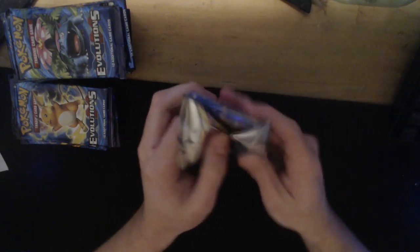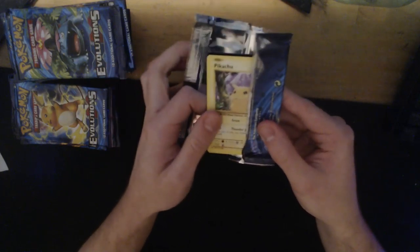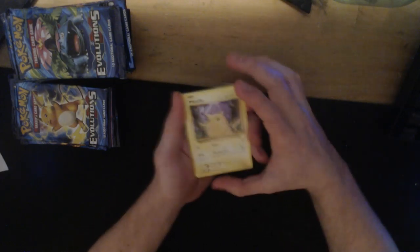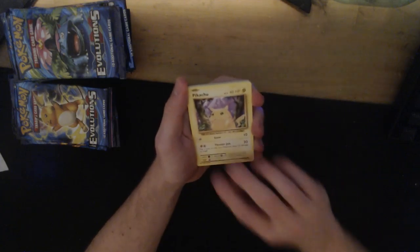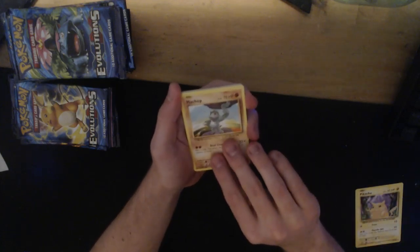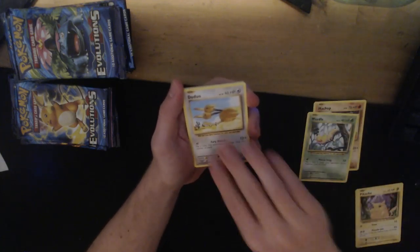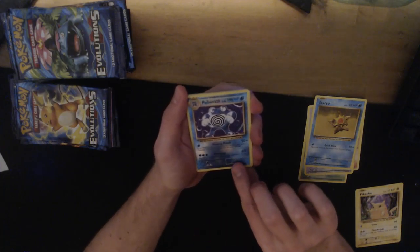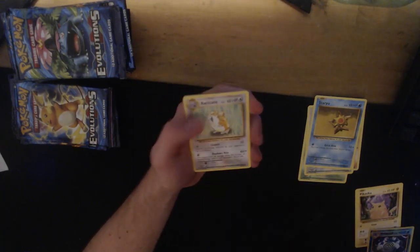Let's go ahead with the first pack. Every pack is approximately 10 euro. Our first good hit is a Pikachu - that's a good card. Then we have Weedle, Doduo, Staryu, Poliwrath reverse rare - that's good. And our rare is a Raticate, so the first non-holo.